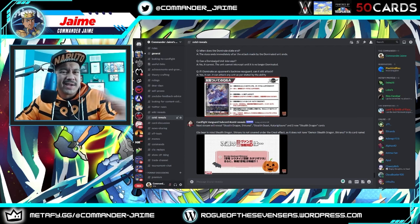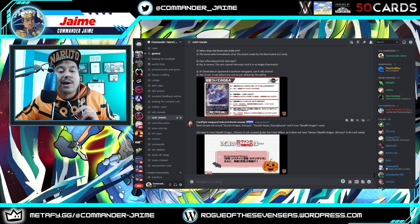If you're still confused about the domination mechanic, I'll link the wiki domination page and also the FAQ cheat sheet — though that applies more to the premium aspect. If you're looking to put premium effort into this deck, you're more than welcome to. Next week they're going to do more reveals including the original Stealth Dragon Shirinui, Kararugutsune — the grade three searcher slash stride fodder from G-Era — and two new Stealth Dragon cards. Note that Stealth Dragon Shirinui is not covered under the crest effect as it does not have Demon Stealth Dragon Shirinui in its card name, so you have to be on Aboro moving forward.